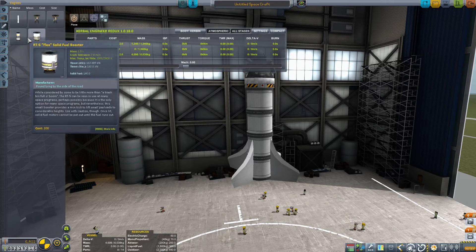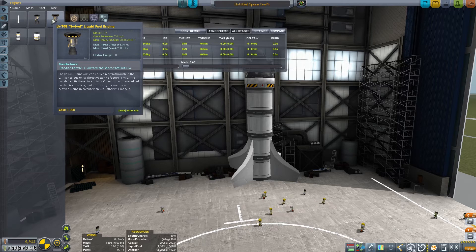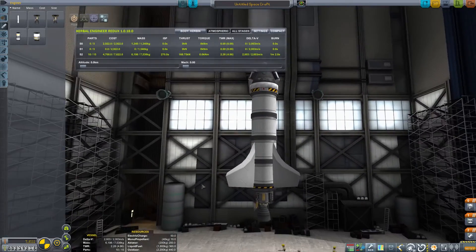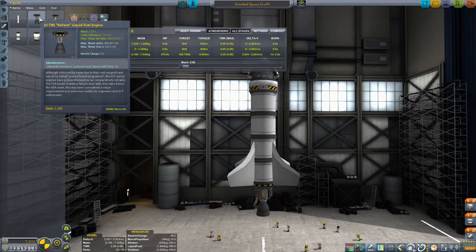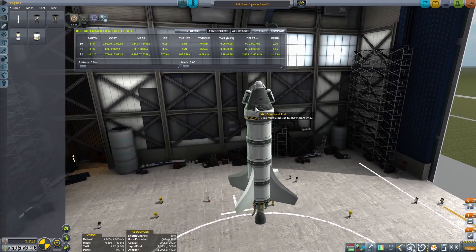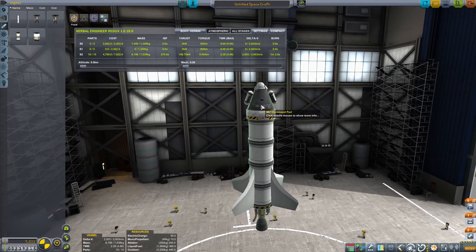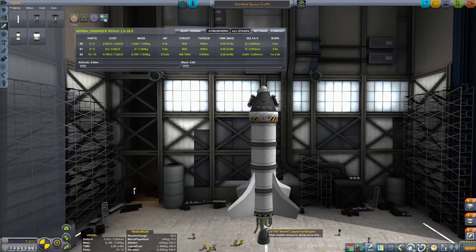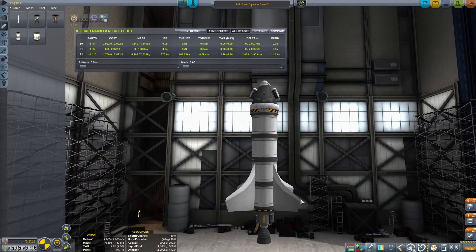Let's put an engine on there — it's not going to calculate ship force until we put an engine on. I'm going to use the swivel engine. It has gimballing on it, which means it can point itself in different directions and basically steer the rocket. The LV-T-30 is pretty much just point in one direction. The way these rockets steer is there's a spinning reaction wheel in the capsule that will change the orientation, but uses a lot of electricity. The heavier the rocket, the slower response you get from the reaction wheels. So having a gimballed rocket engine makes it a little easier.